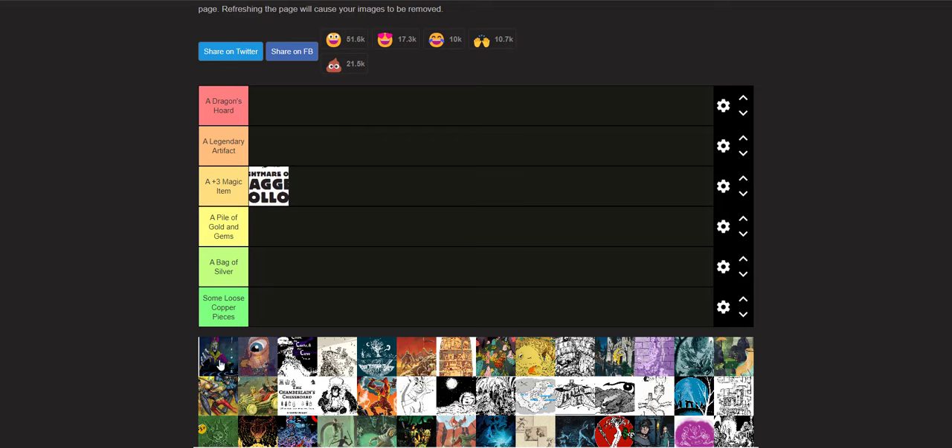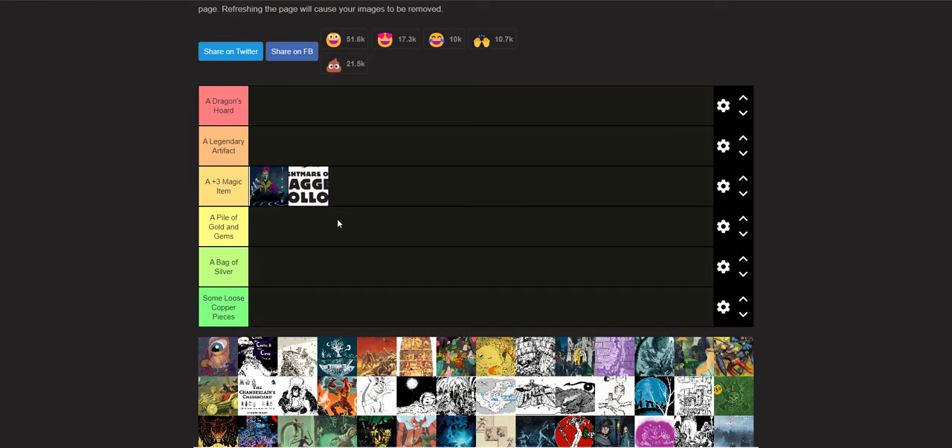The next one is Falcrest Abbey. That's a fantastic adventure — one of the first Shadow Dark adventures I ran. I converted it over to Shadow Dark and ran it, and it was really, really fun. My players had a blast. A bunch of people died, the puzzles were fun, the role-playing was great. That's definitely a Plus Three Magic Item — might even be a Legendary Artifact, but it's on the top end of a Plus Three.